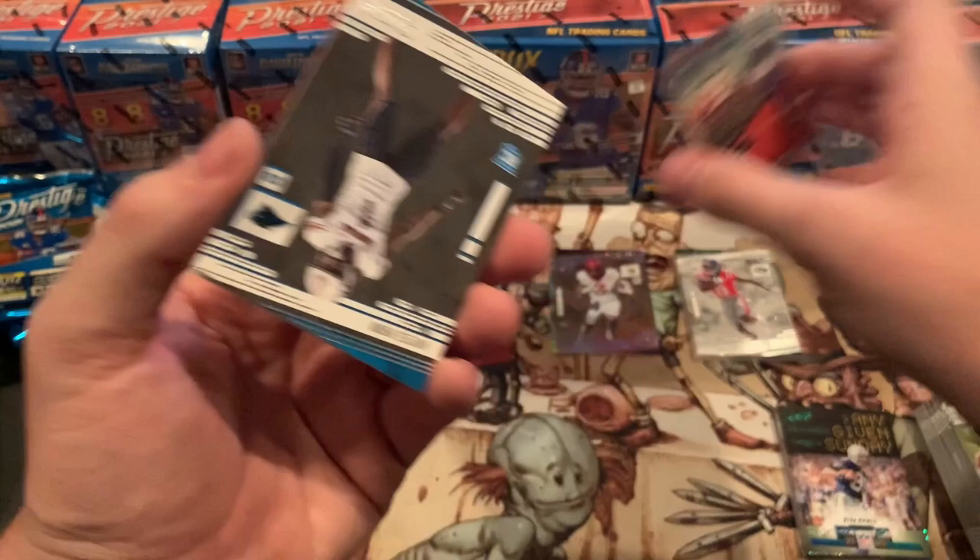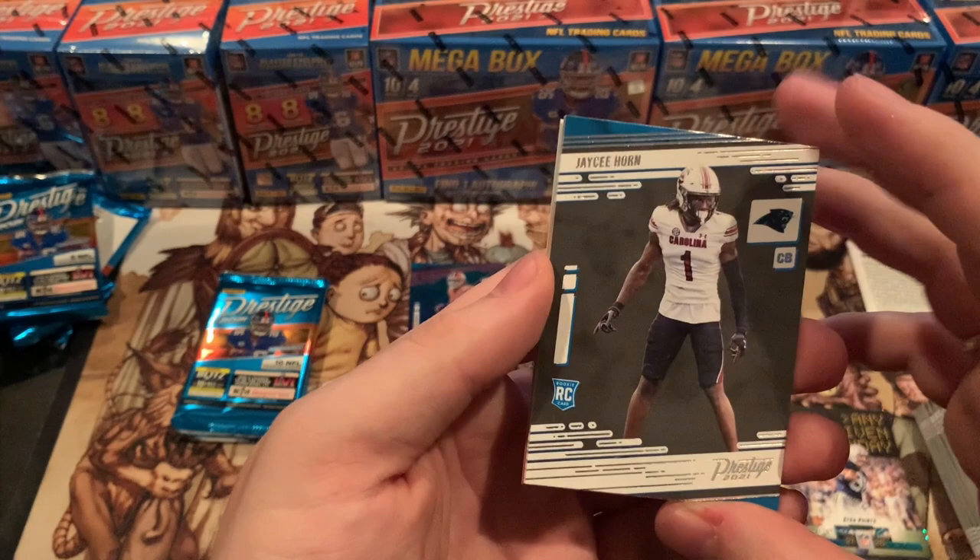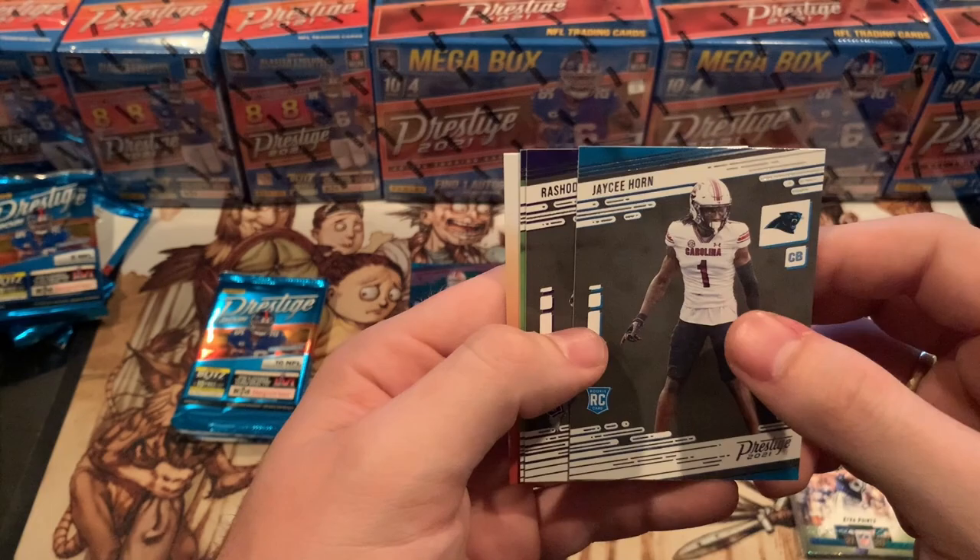What do you guys think about Kyle Pitts? Do you think he's going to be a rockstar tight end for Atlanta? They've been in dire need of one for a long time. JC Horn could be a really devastating cornerback for the Panthers. And Rashawn Bateman — who is unfortunately hurt.